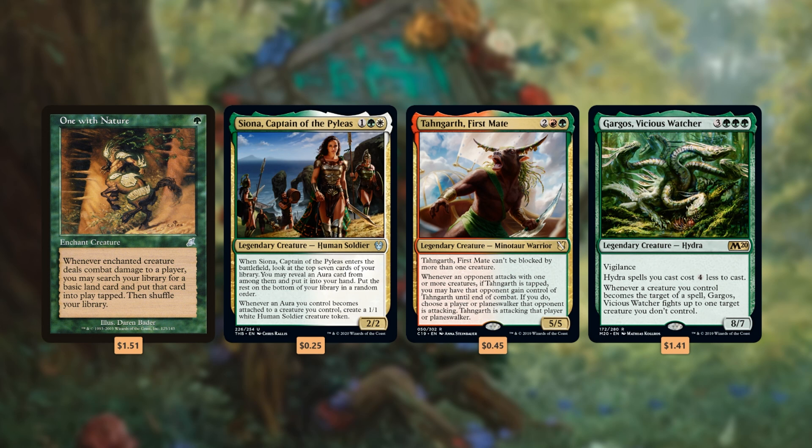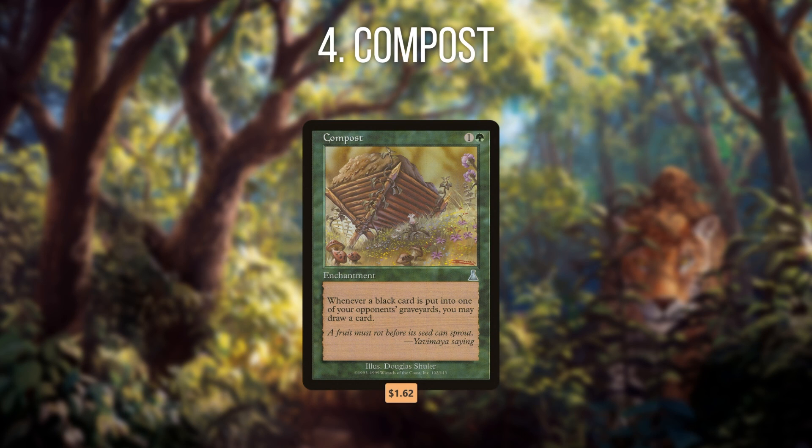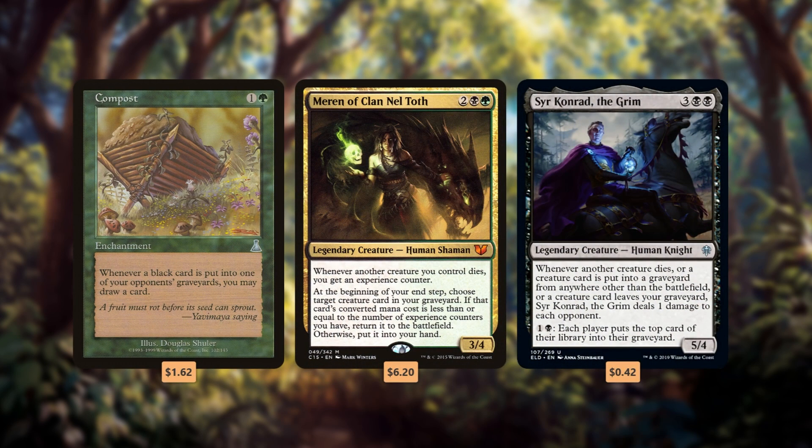Number 4 is Compost. Here is yet another old school color hoser popping up in my list. Compost is a cheap 2 CMC enchantment that can draw you an absurd amount of cards when facing opposing black-heavy decks. Some of the most popular strategies in black involve Sacrifice like Meren of Clan Nel Toth and Self-Mill like Sir Conrad the Grim, which usually means they'll be dumping tons of black cards into their graveyard and drawing you tons of cards in the process. The power of Compost is largely dependent on your personal meta — if you're not playing against any black decks, then this is a dead card. But against one or more black decks, this enchantment will be a huge draw engine. I think the risk is definitely worth the reward, unless you know your playgroup runs few if any black decks.